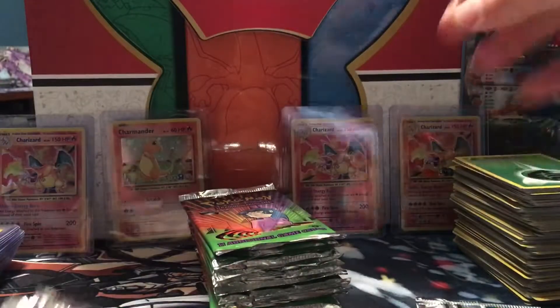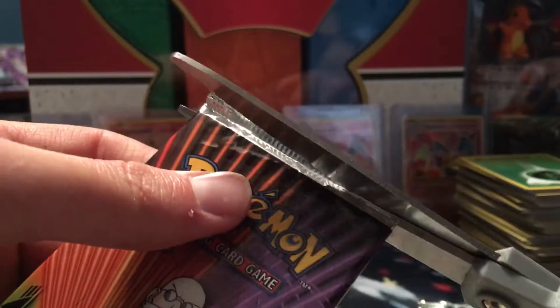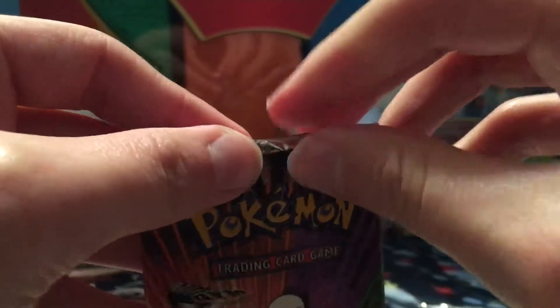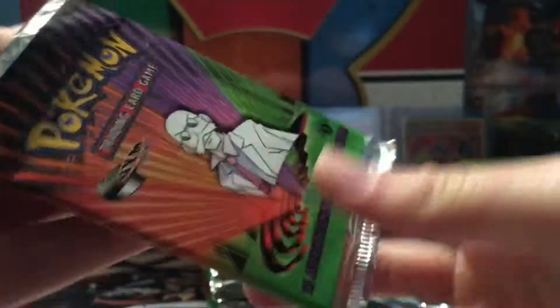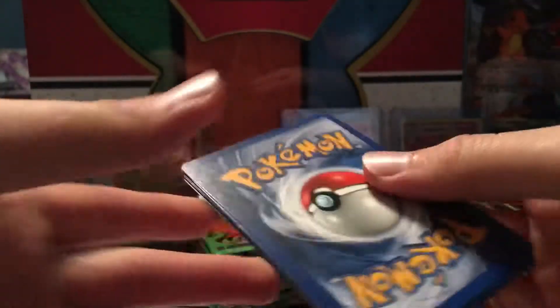And then the uncommons right here - Rocket's Secret Experiment and a Grass Energy. Let's go ahead and try these other two out. I just got beat up by trainers and these two actually have foils in them. I don't really want to open them anymore, because like I said in the other video, I wanted to try and keep some of them sealed.